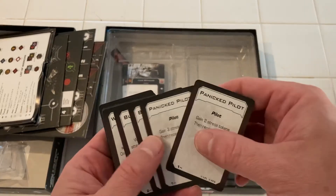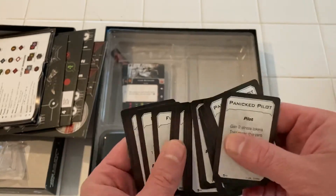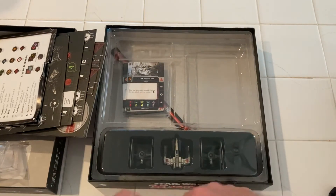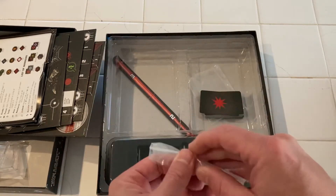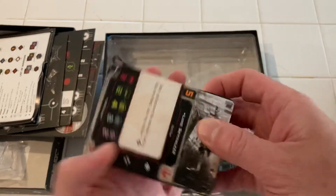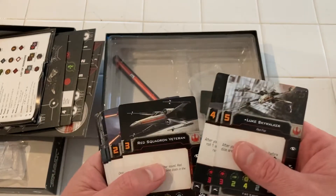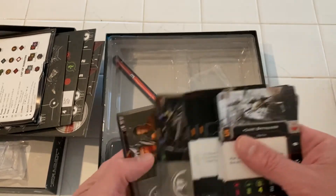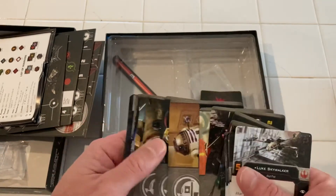They're teeny little ones — pilot cards. Very, very cool. There they are, very small. I'm going to take this part right here — got these larger cards. Luke Skywalker, Jack Porkins, Red Squadron Veteran, Blue Squadron Escort. Very cool.